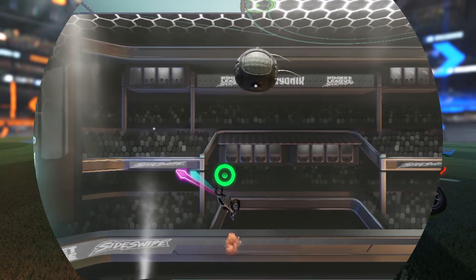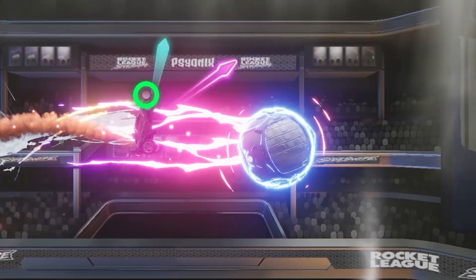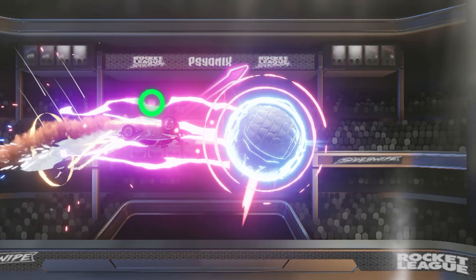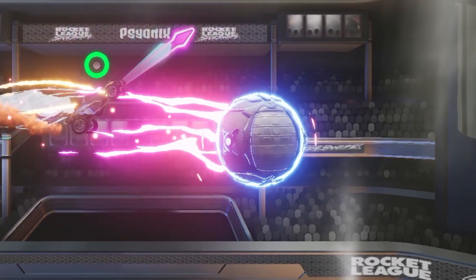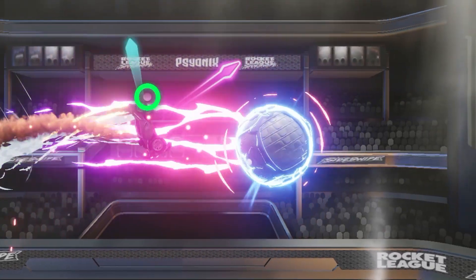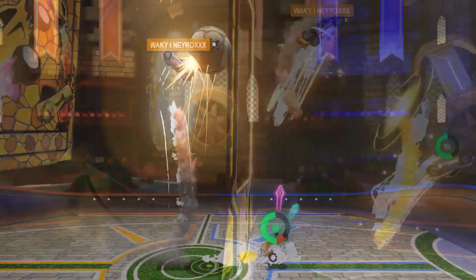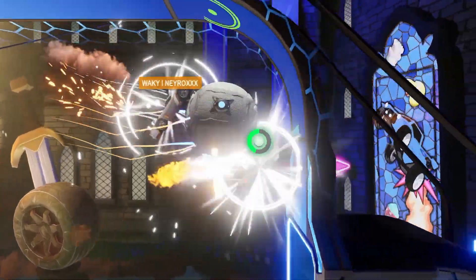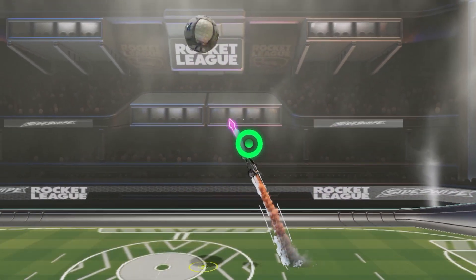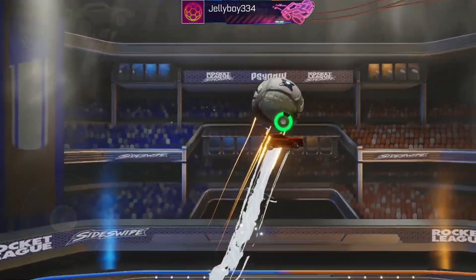But then here's the same type of shot in Sideswipe. As you can see, there's a ton going on here. You get this multicoloured blue-pink-red visual effect around the ball, which follows the ball as it flies towards the goal, and then you also get this awesome explosion sound effect to go with it. I absolutely love this part of Sideswipe — players get a ton of super satisfying feedback every single time they're able to pull off even the simplest mechanics. And then if they're able to totally pop off, they get this.